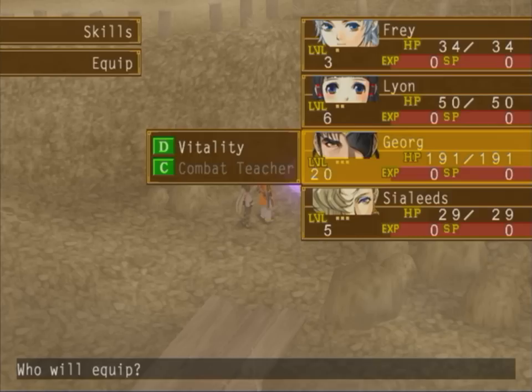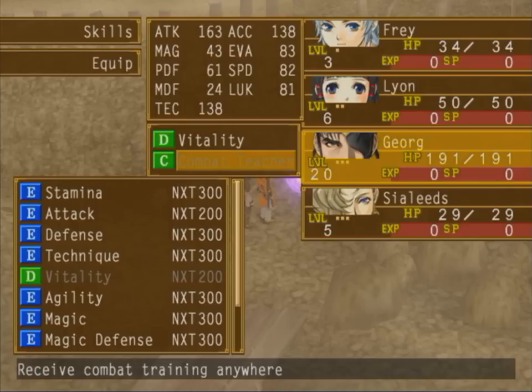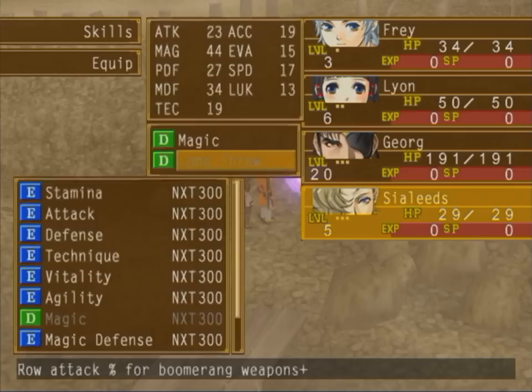And then Sword of Magic — yeah, I don't really use that. Alright, so the one I actually want to change — first, before I get to there — George here. He's got this unique ability that you can't change, called Combat Teacher.